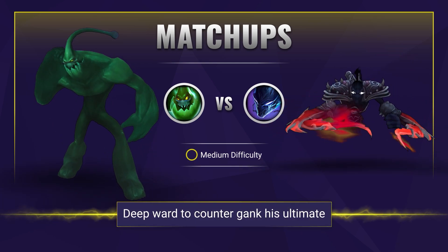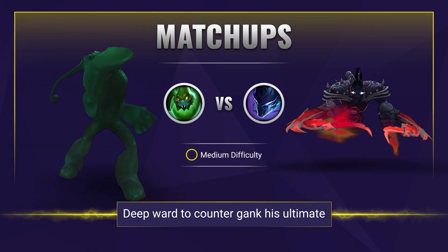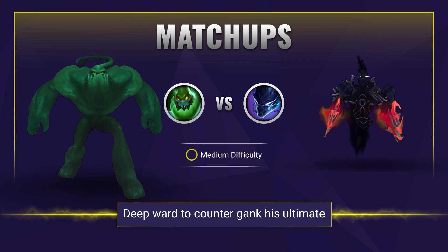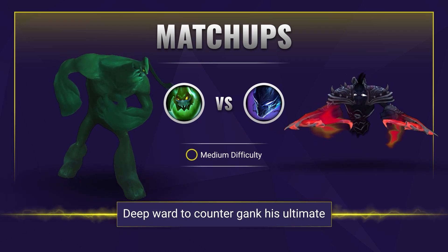When it comes to ganking, Nocturne shares similar traits to Zac in that he can gank from pretty unpredictable places due to his ultimate. Because of this you will want to ward deep inside the enemy jungle and try to be ready and waiting to counter gank when the darkness comes — and if you were to believe Mordor, it always does.